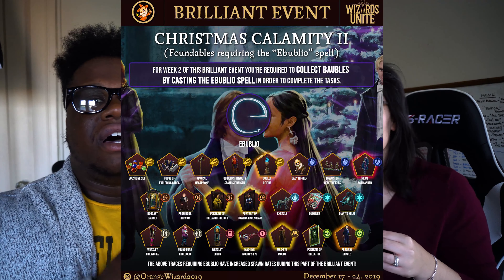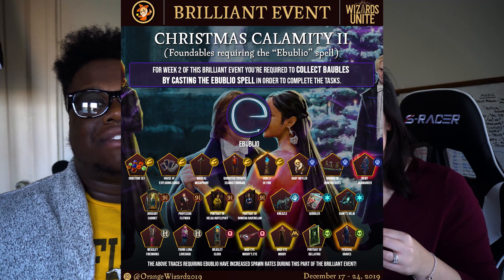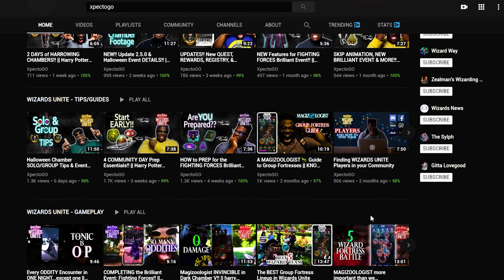If you need help finding specific foundables where you need to cast a Revelio, Orange Wizard on his Instagram has a list of all the foundables for each registry, including what spells you need to cast on them. Definitely check that out. If you guys have any extra tips, post them in the comment section below — we always try to help each other out. Hope you enjoyed the video. If you are new, subscribe to the channel to get all the latest Wizards Unite content, tips, tricks, gameplay, news, and updates.